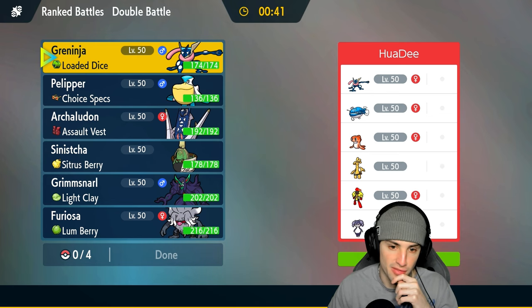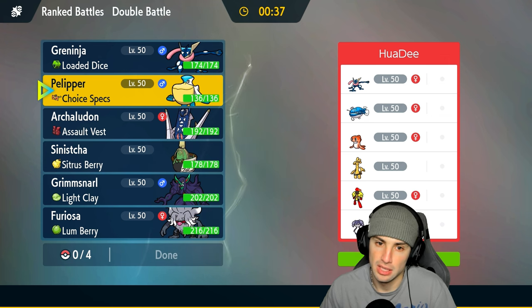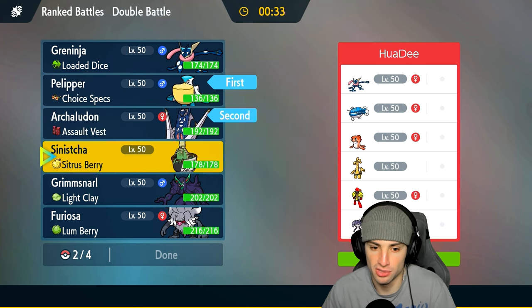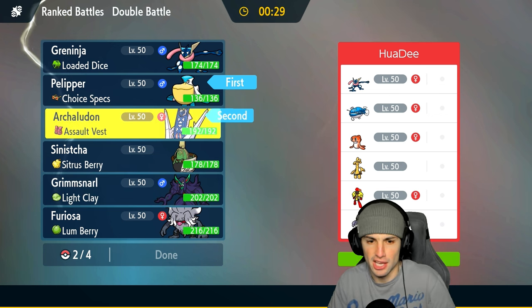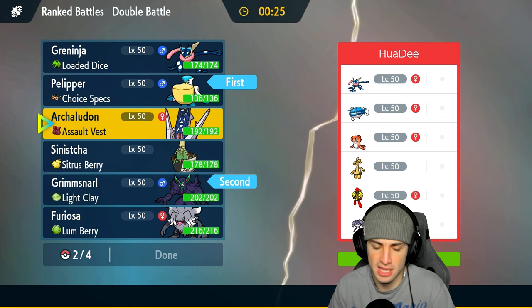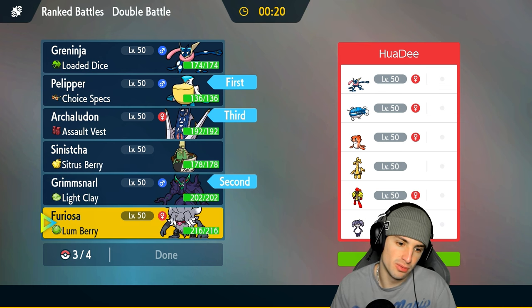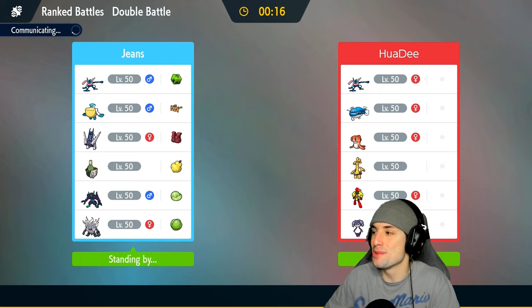I'm thinking maybe just going into Pelipper and Archaludon — that could work pretty well. Let's go Pelipper, Archaludon, then set up some screens with Grimmsnarl in the back end and Annihilape last. You can't go wrong with Annihilape. We're sitting 1-0, let's grab ourselves a winning record here.